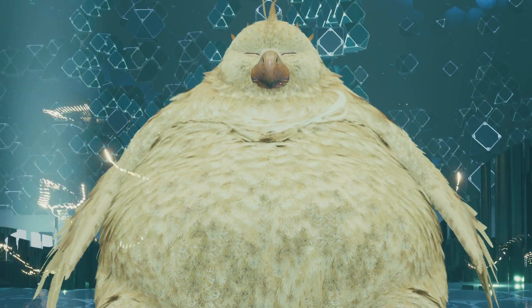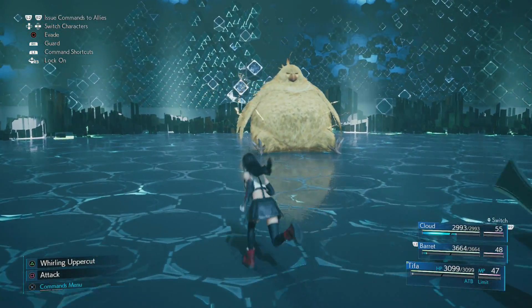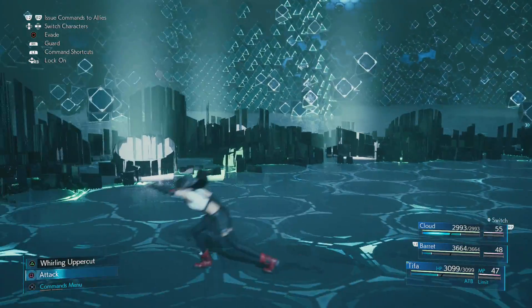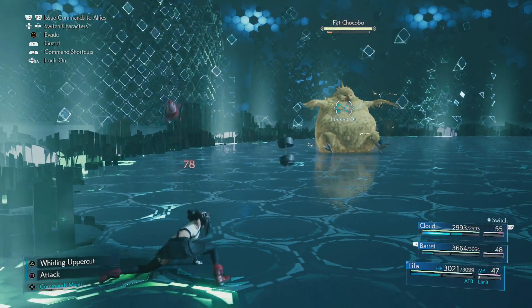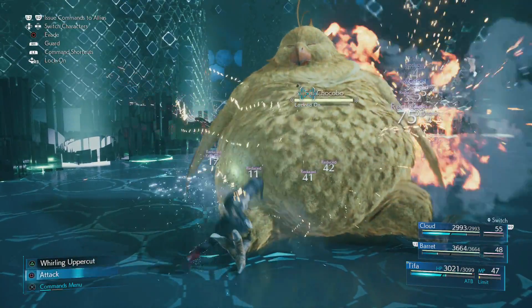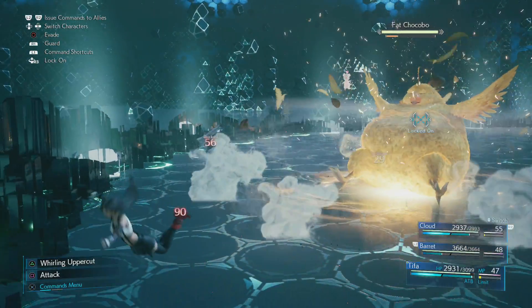The goal here is to build up your ATB bar on Tifa and use it to build your Unbridled Strength. Each time you use Unbridled Strength it will give Tifa access to a different special move with the triangle button — the first one being Omni Strike and the second one being Rise and Fall. If you use it twice you will get Rise and Fall, and it does stack as well.